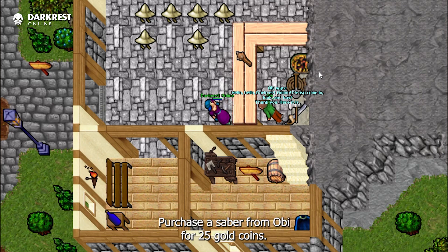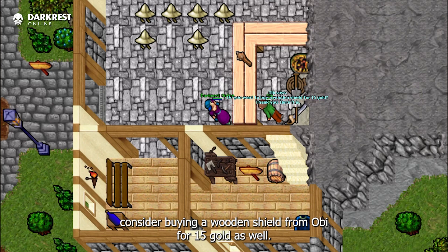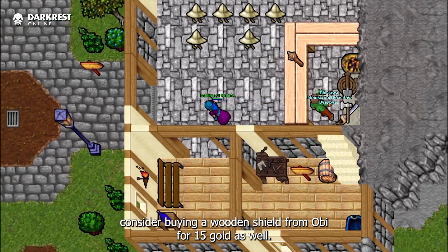With the gold you earn, purchase a saber from Obi for 25 gold coins. If you've got some gold left, consider buying a wooden shield from Obi for 15 gold as well.